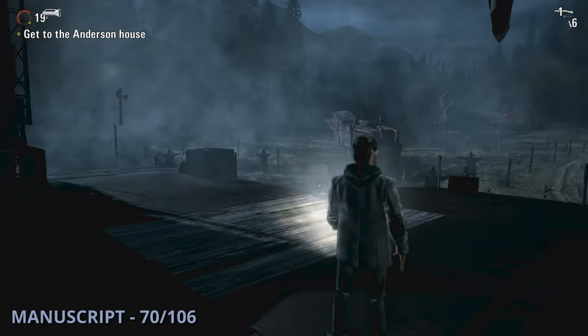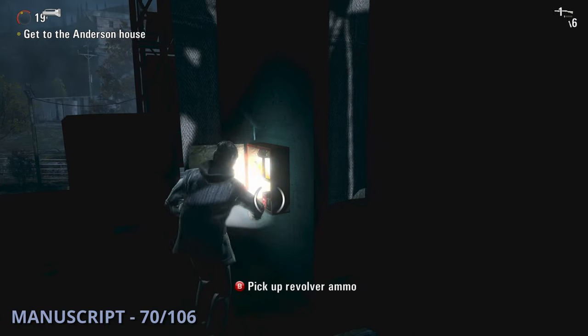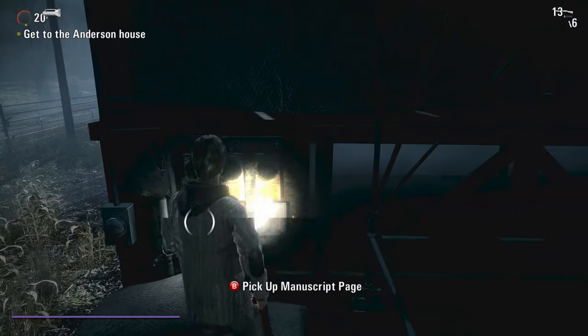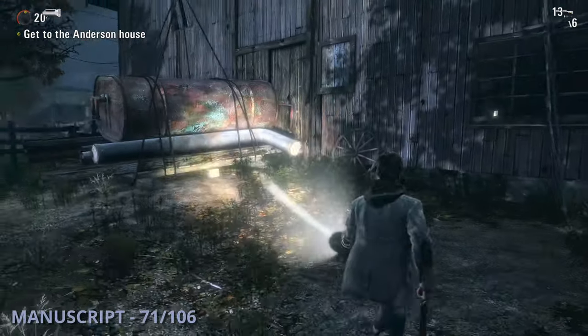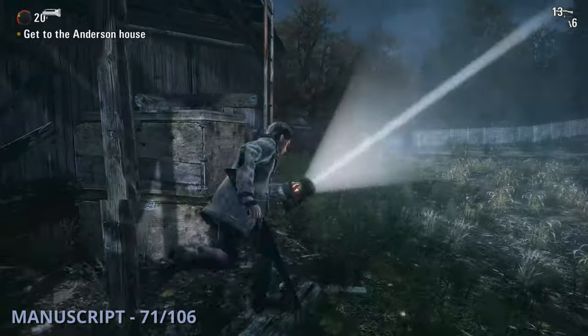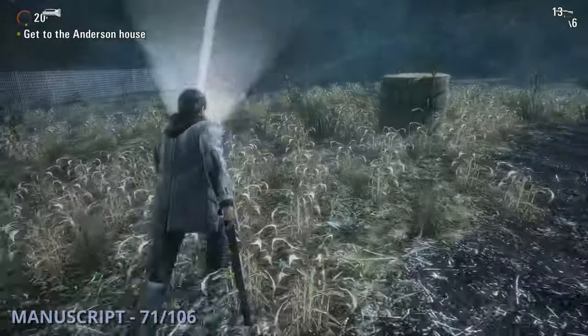Manuscript 70 is going to be after the big battle on the stage at Anderson Farm. You'll go off to the right and around back to find this one. Then shortly after that, you'll find the 71st manuscript — once you get to the big barn with a cardboard cutout in front, head around the right side and all the way out in the field over by a tractor, you'll see this one sitting on a wagon.